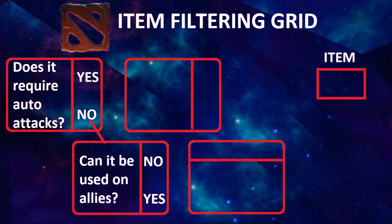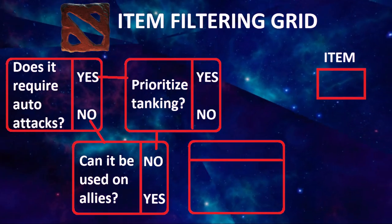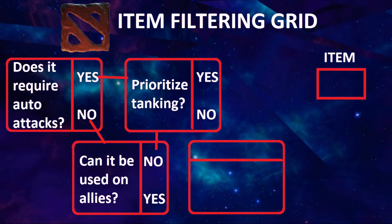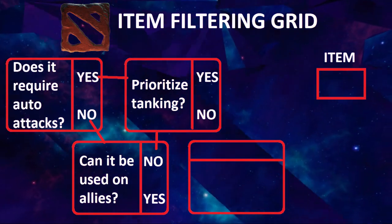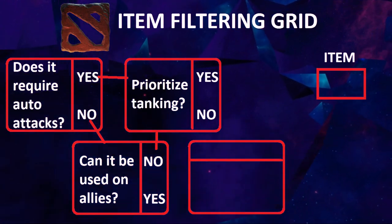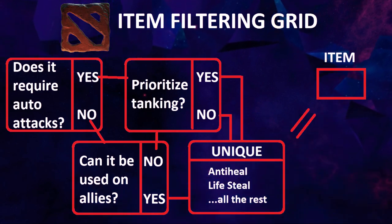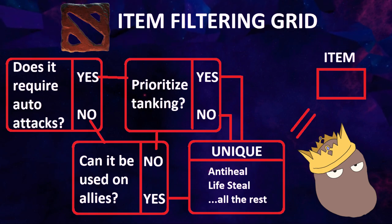The last boolean is actually whether you want the item to make you tanky or if you don't care. Other than the occasional utility item like gem or early game consumables, items in Dota's system fit within these three boolean filters, after which — just as in League — a player can choose the desired item unique effect. You may notice that I didn't filter by the RPG stats of Strength, Agility, and Intelligence.